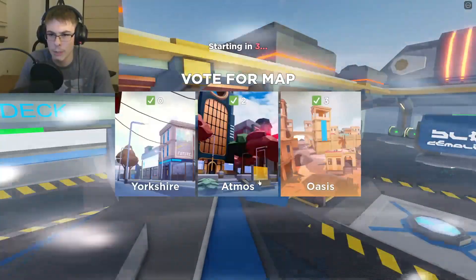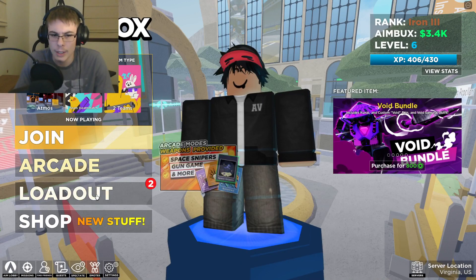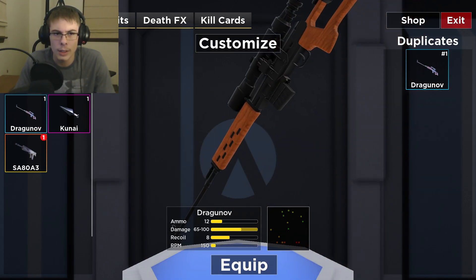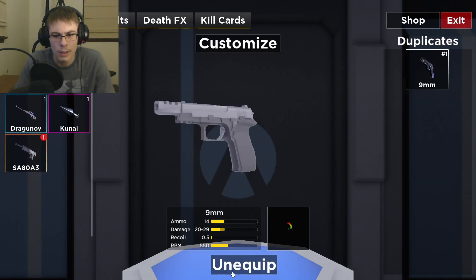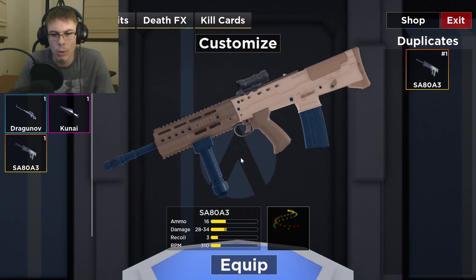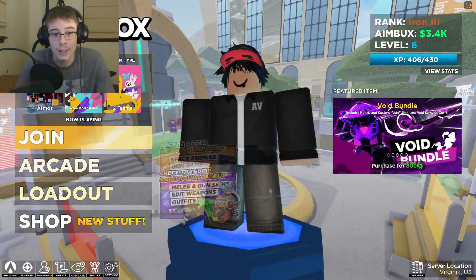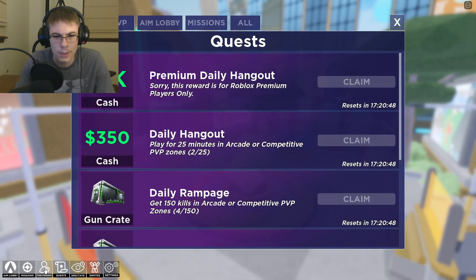I want to do team deathmatch. We'll do this map because it looks like a lot of people are voting for that. Let me check out the loadout — oh, Dragon Off. I think that's how it's pronounced. There's kill cards: assist, headshots, kills, melee — all sorts of cool stuff. I'm going to equip that.